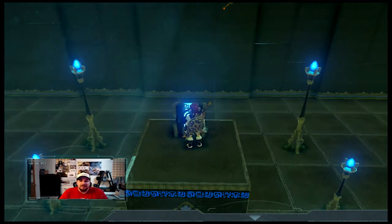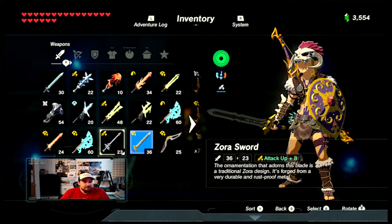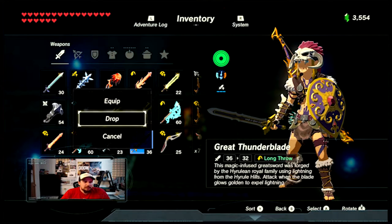Eightfold blade — that's a new one, I don't think I've seen that one yet. Let me clear something out of my inventory here. Such great weapons. We're going to drop this one since I already have two electric weapons.